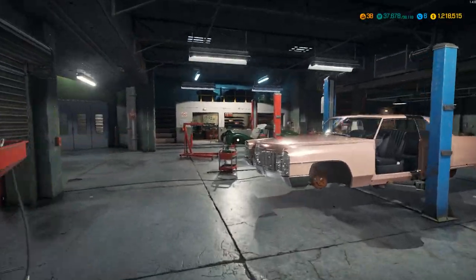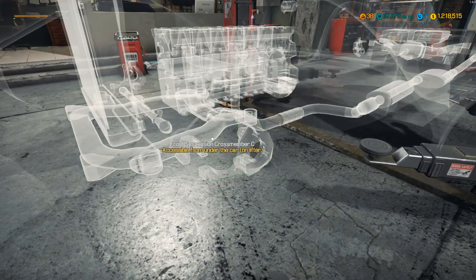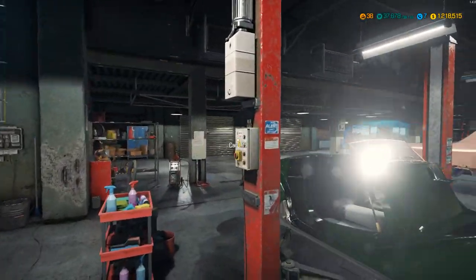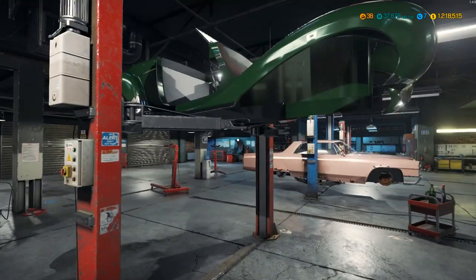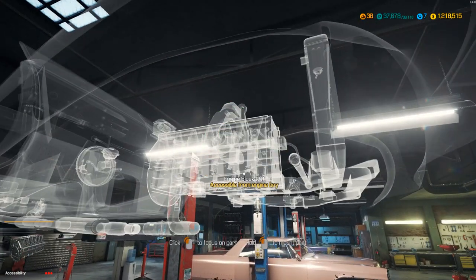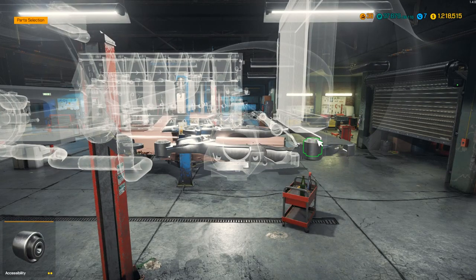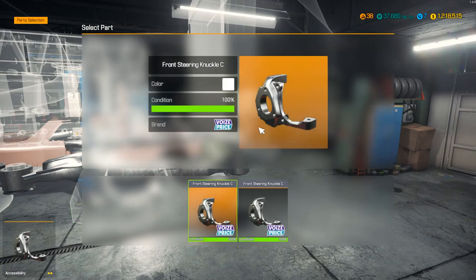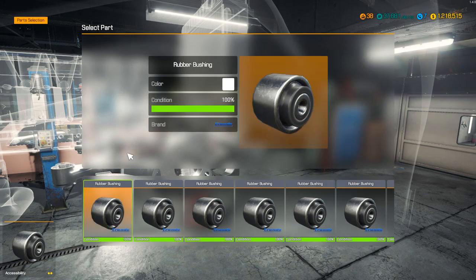So that'll be the engine done for now. We're not going to just leave it like that and stick it in the car and sell it. Let's do this one from up high. Front suspension crossmember is sorted. Hopefully we'll have enough rubber bushings — I think these are something we've had lying around from previous builds.